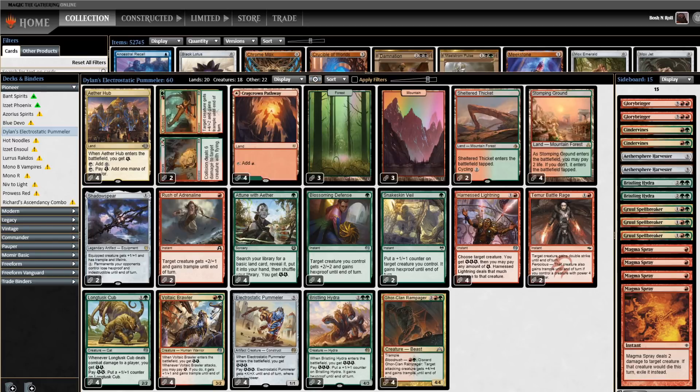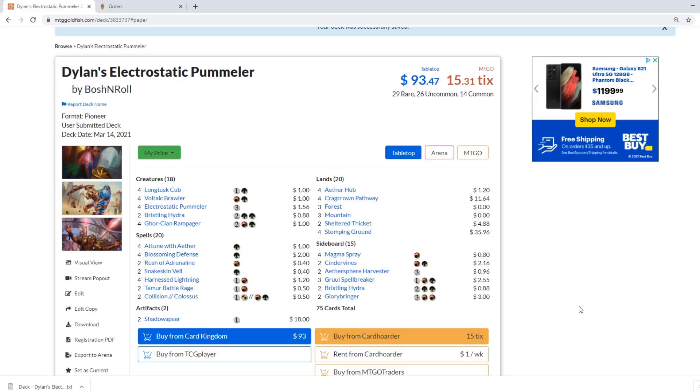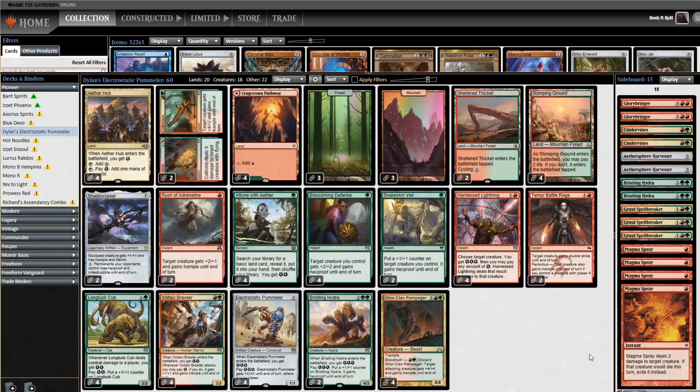There's not a lot to say about a deck like this — we're just trying to pummel. One important thing: this deck costs 15.31 tickets on Magic Online. You can be playing Pioneer for under $16 on Magic Online and under $100 in real life. This is an extremely budget-friendly deck — I just noticed it once I uploaded it to Goldfish. There is at least one 5-0 in Pioneer history with this list, so it's capable of 5-0-ing. Let's go pummel some people.